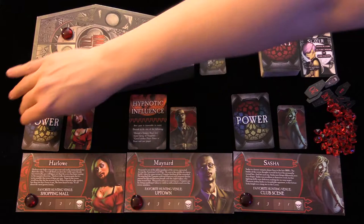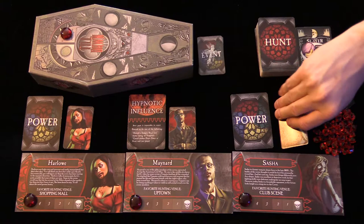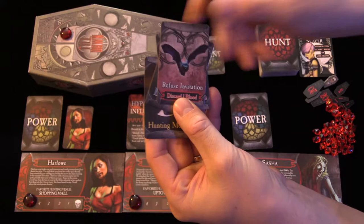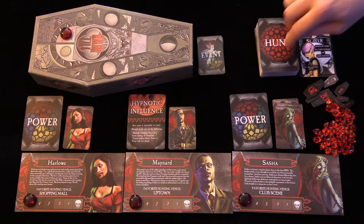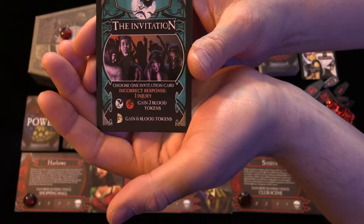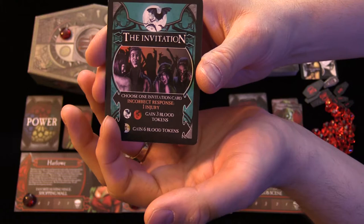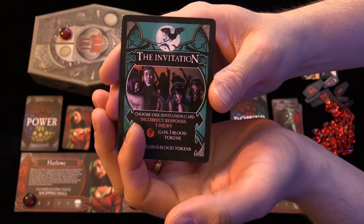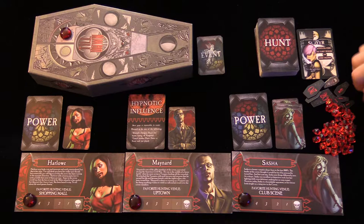You draw a new power every round. There's a shorter deck with different moons: the hunting moon, the blood moon, the blue moon, or refuse invitation. When you go on the hunt you can draw an invitation card, which is where the push your luck element comes in. You can go for the blue moon or blood moon to get three blood tokens, or risk it with the hunting moon to get six blood tokens. However, if you guess incorrectly you get one injury, or you can just refuse.